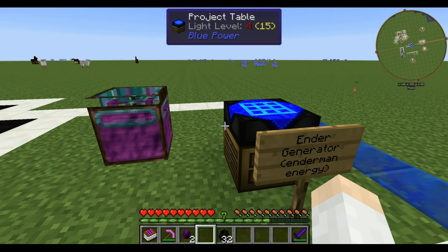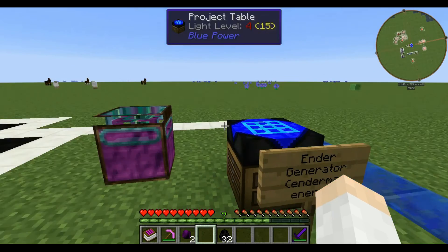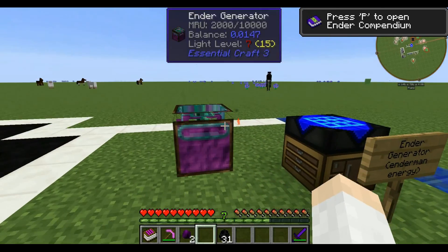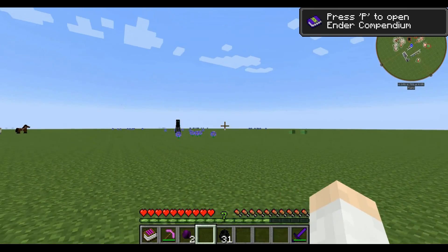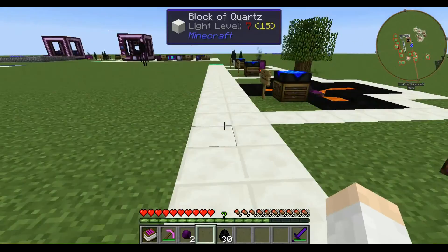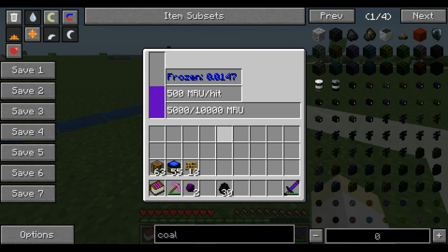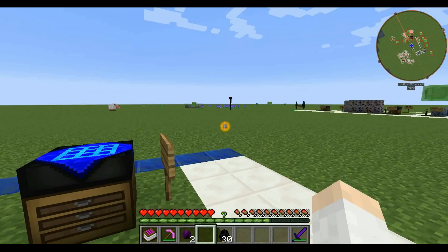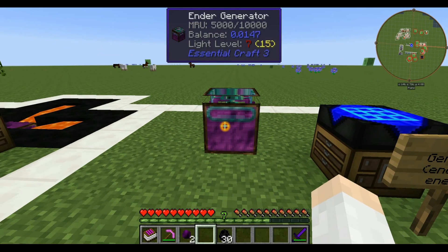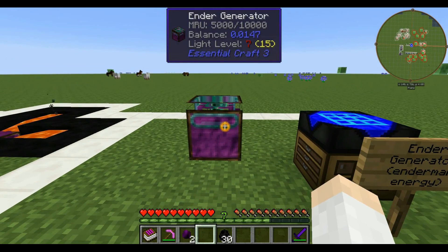In order to spawn Endermen, I need to set this back to normal difficulty, not peaceful. Let's spawn an Enderman — see, it pulls it right there. He escaped! We got 2,000 MRU out of him. Let's do another one — he escaped again. It's supposed to hold him on there. This would be better if you weren't out in the open — build a little building around this thing and have an Enderman spawner next to it, and it should reliably generate power. I've seen another video where somebody had an Enderman spawner next to it in a room underground and it works pretty great.